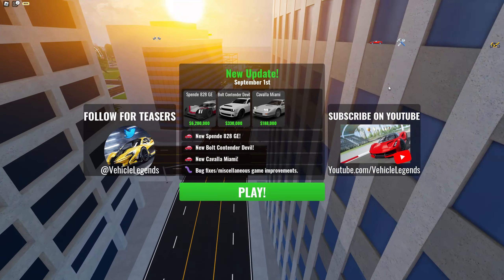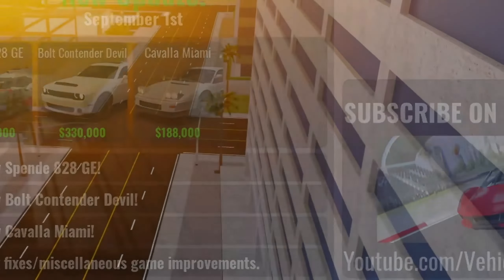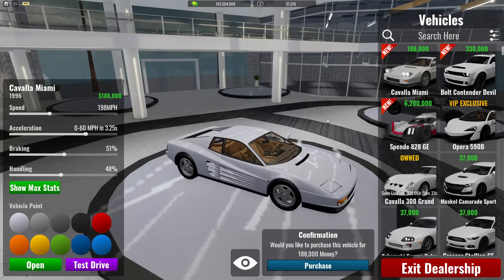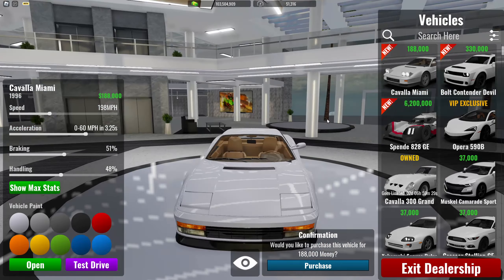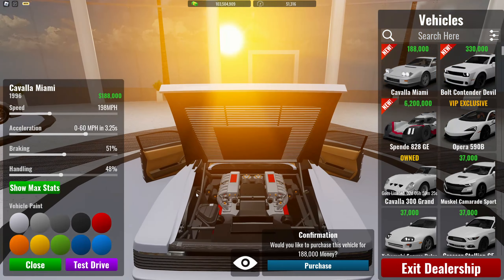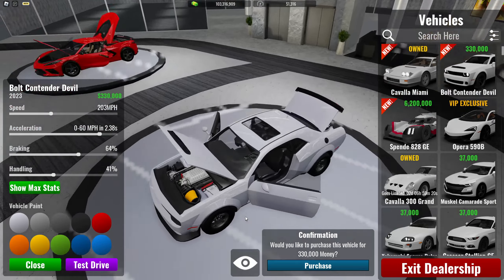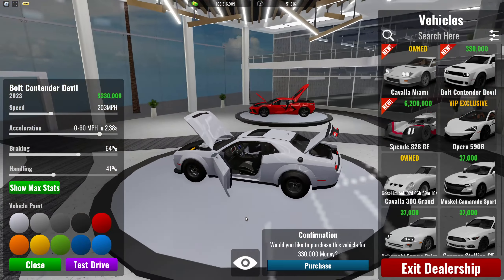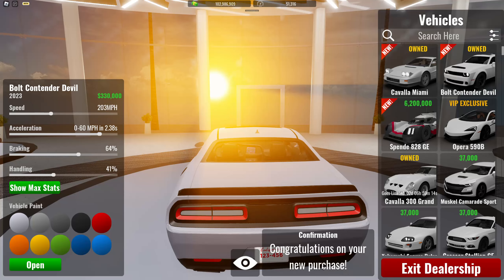I was playing Fortnite when Vehicle Legends updated, so we got three new cars and some bug fixes. I went to the dealership — I have no idea what this first car is, kind of looks like the Tester but I'm probably wrong. Engine details look good. Buying this charger of some kind — whatever, the lights are a bit weird.